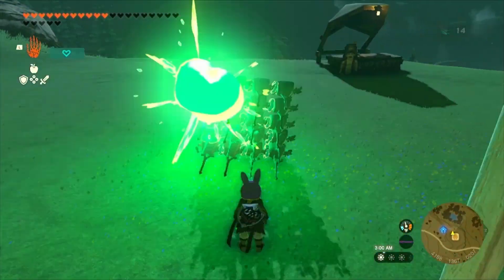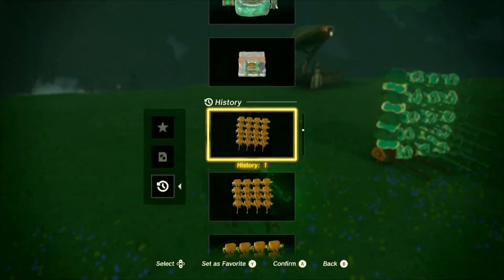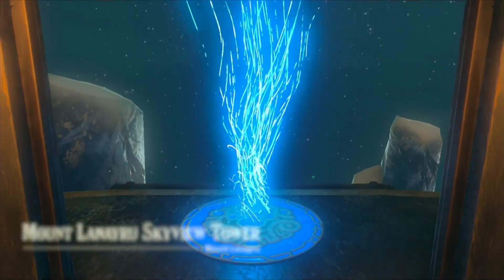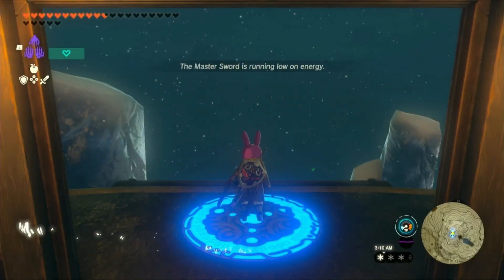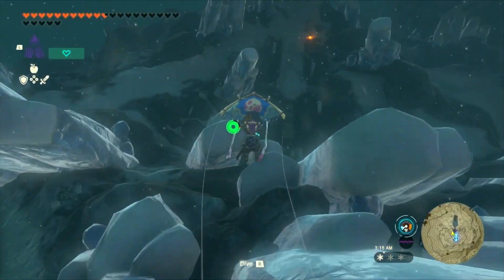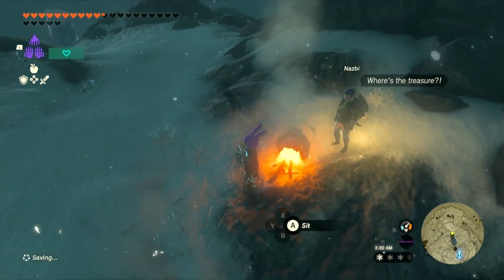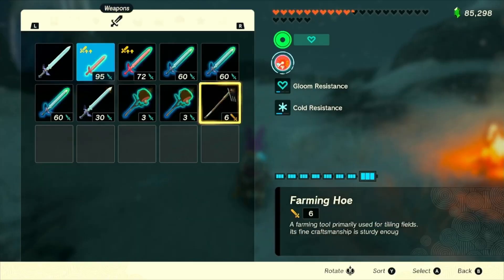Once you have your meat stacks ready, head to Mount Lanero Skyview Tower. This cold place is ideal for the glitch. Look for the campfire down there. If it's not cold enough, rest at the campfire, skip ahead a day or two, and try again. Once you're in the freezing zone, get ready to witness the magic.